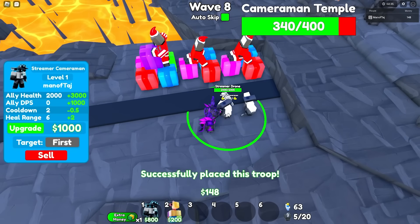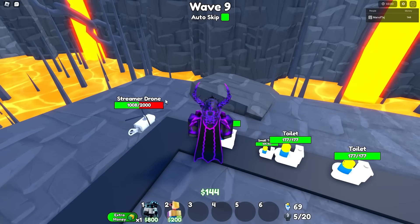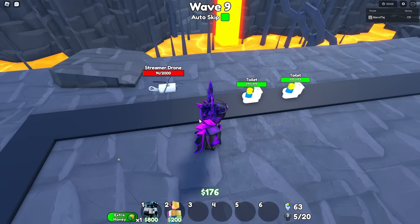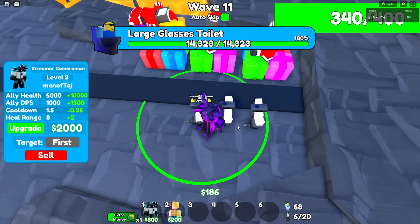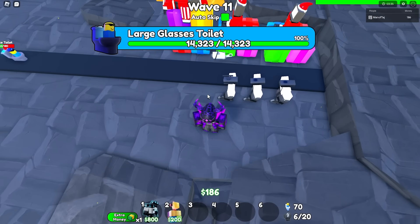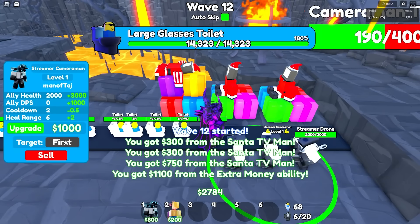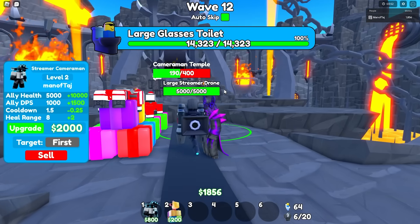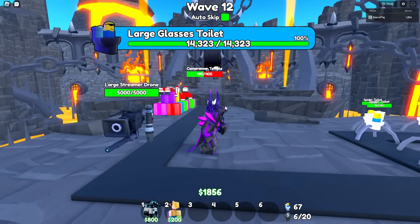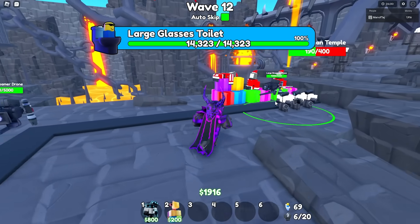I think we'll place the second one down right about here so we don't take too much damage. On level one it has 2000 HP. We can only place a total of three down — that's actually funny. It looks like we're going to take some damage — we need to deploy more things quickly. Now we have something else: a large streamer drone with 5000 health that does DPS. That's really good. Now that all our farms are level five, I'll definitely focus on upgrading these a lot more — especially because we're only down to 190 health.